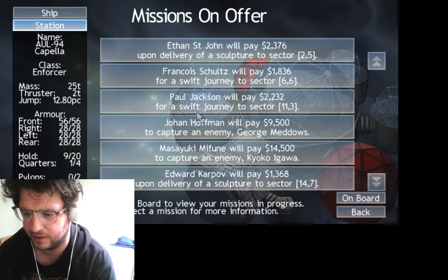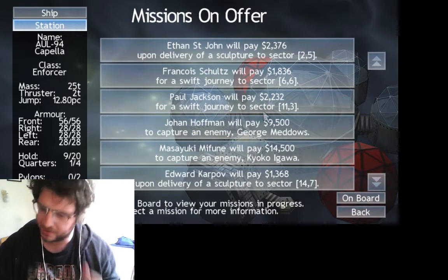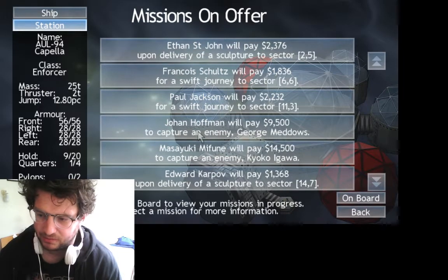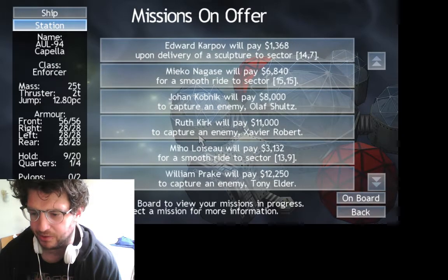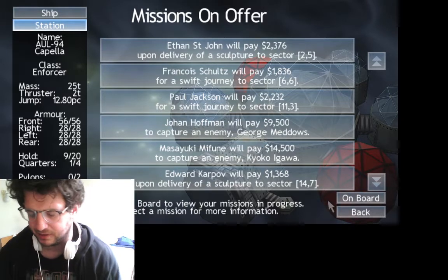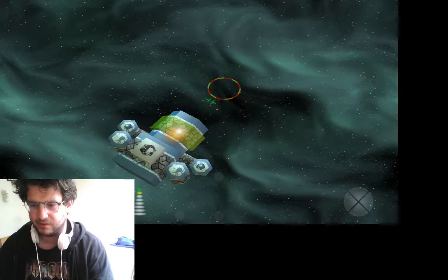Sculpture, Swift Journey. I'm going to look at the different kinds of missions now. I could get a lot of money for capturing an enemy — I don't know how you find that enemy though. I'll do Swift Journey missions, which are like travelling somewhere very fast, or maybe an escort thing. I'll save it here while I'm docked.